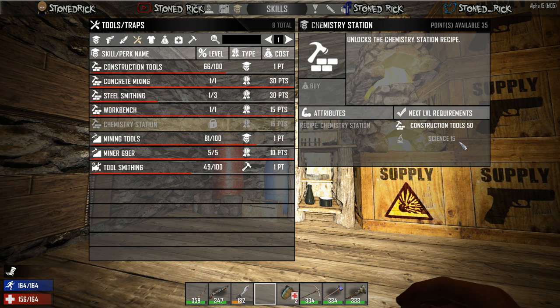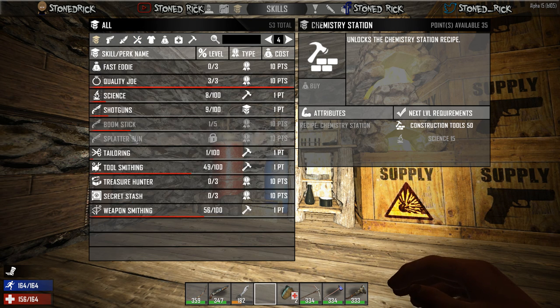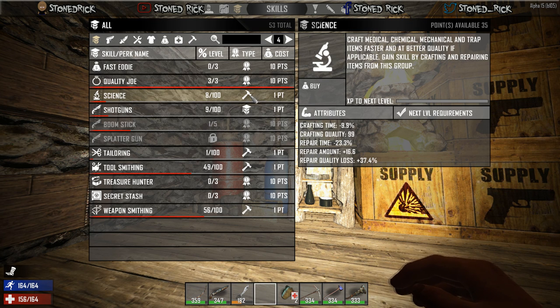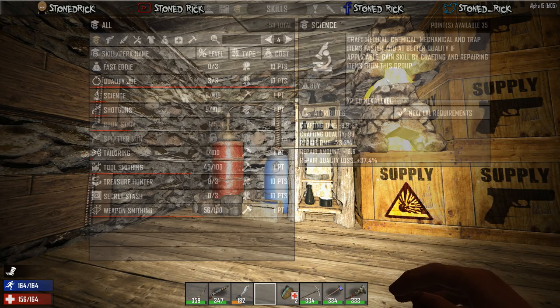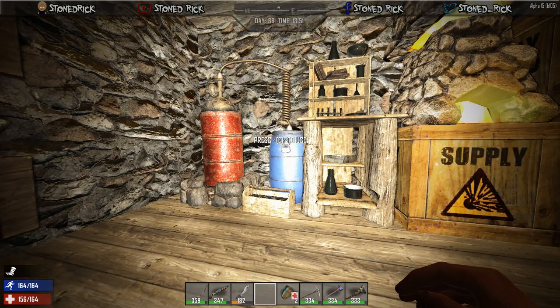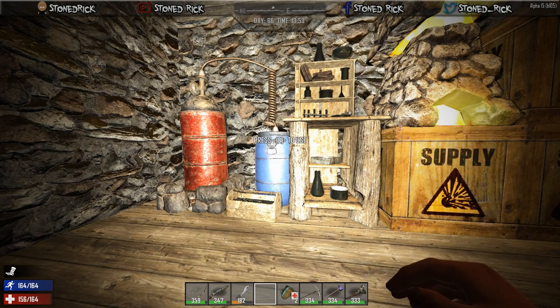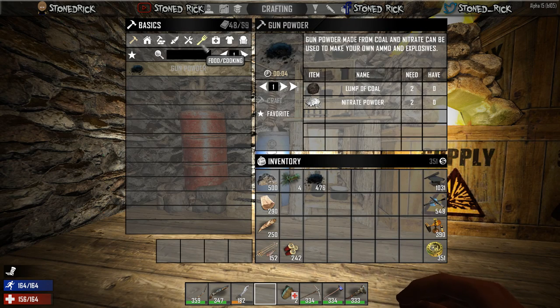You also need your science up to 15, which unfortunately I haven't done yet — mine is only level 8. To get your science up, craft medical supplies such as bandages, anything medical. Even making grain alcohol will get your science up a bit. Once you've done that you'll need to actually make a chemistry station.